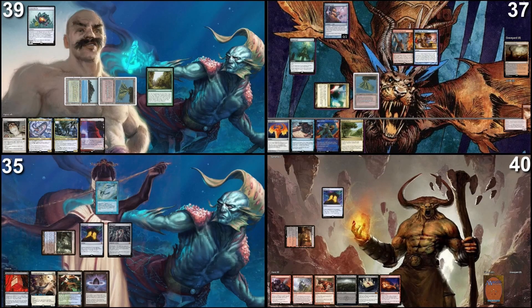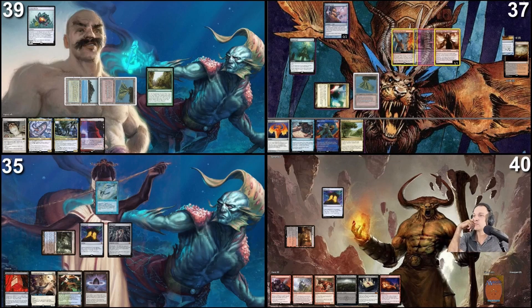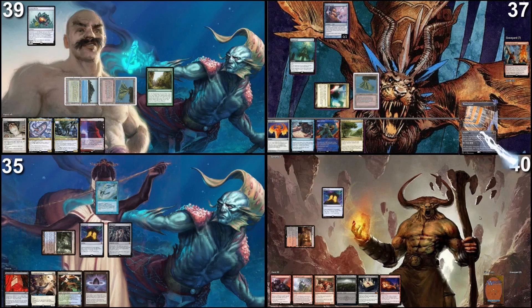I hit Breach, Muddle the Mixture, and Dragonlord Silumgar — that's actually a really good hit. You can cast Breach with a commander trigger, right? Then I'll pass the turn. Going to my turn, drawing a card and untapping stuff.